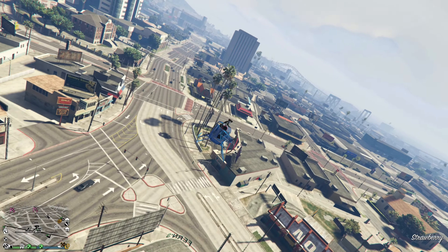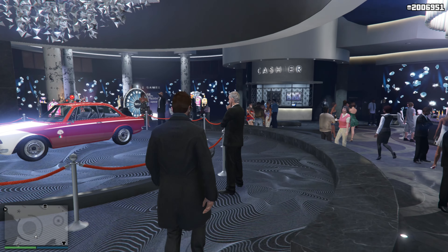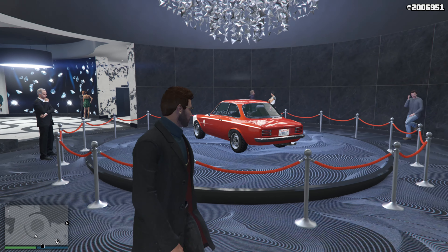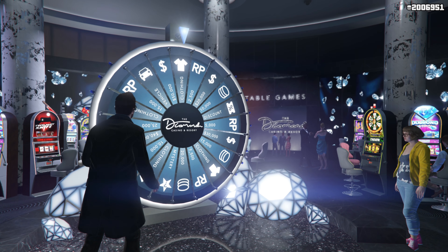In today's video we're going to be going over all of the new content we received this week in GTA 5 Online. First things first, the podium vehicle this week is the Michele GT. I'm not sure if I pronounced that right, but it's a pretty cool looking car. If you guys want to win it this week you can get it on the podium completely free.